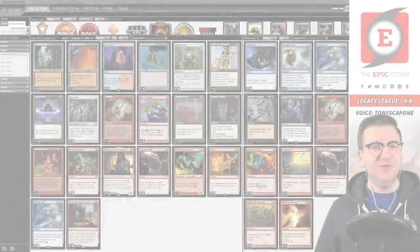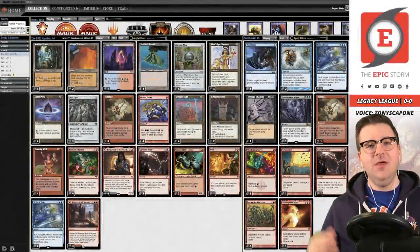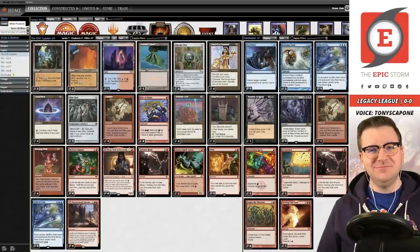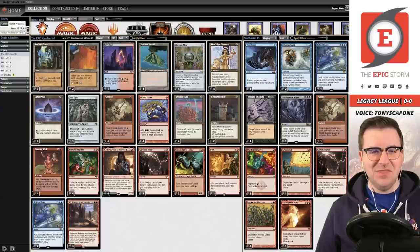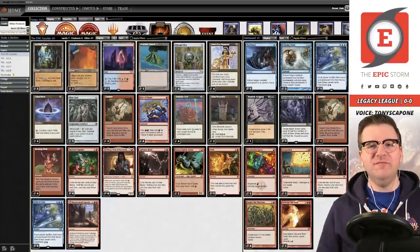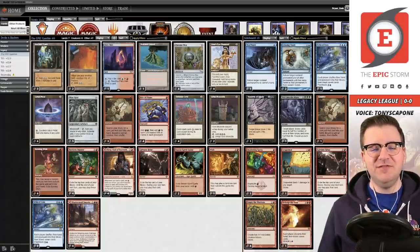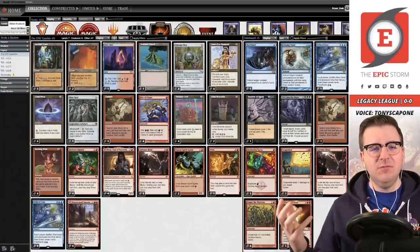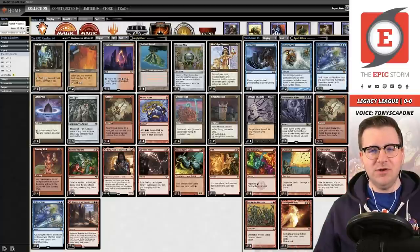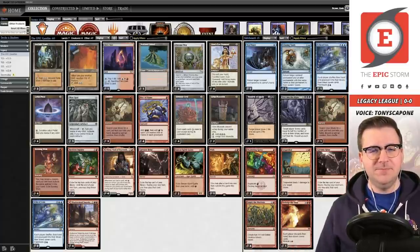Hey Storm fans, it's Brian Cook and tonight I am joined by the one and only Tony Scaponi. How's it going? Not bad, man! Fantastic. So tonight we're playing the Epic Gamble, a Ruby Storm variant — super powerful. You want a challenge with it. Last month you've been testing out some new changes — why don't you first give us a quick rundown of this deck and then the changes that you're playing?